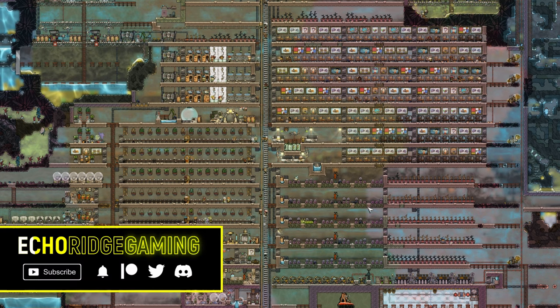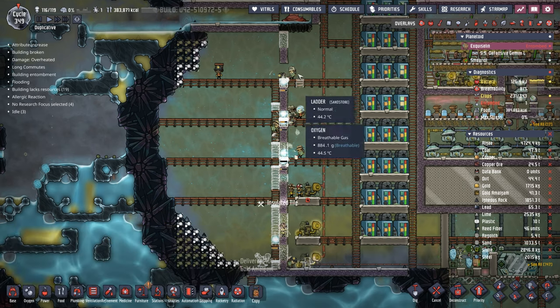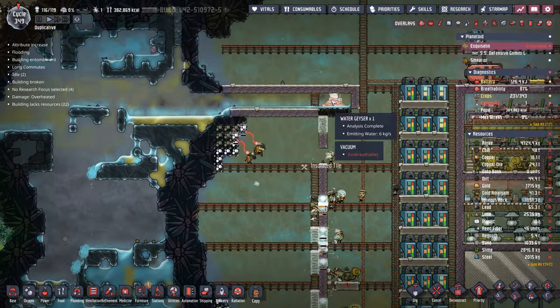Welcome back ladies and gentlemen. Today we're doing a bunch of odds and ends - for instance, to start off with, we're building a permanent tank of sorts for this water geyser.